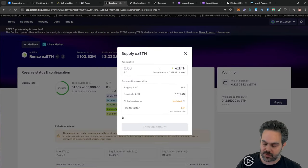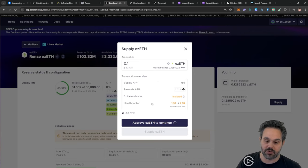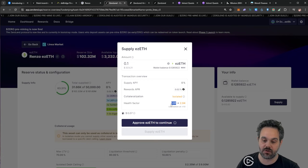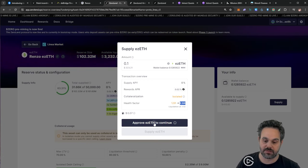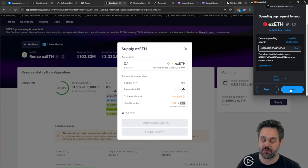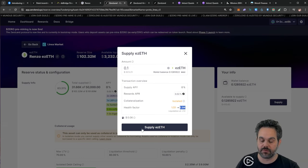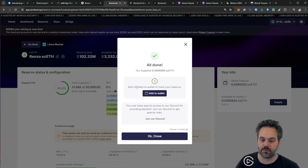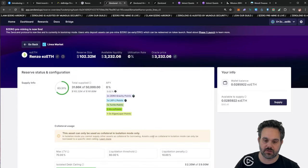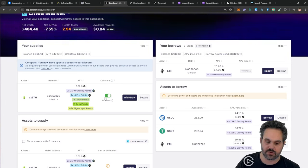I'm going to go ahead and supply 0.1 ezETH here. Because I already supplied and borrowed from this platform before, my health factor is actually going to increase since I now have more ETH on my account. I'll approve the deposit — I like to allow the contract to use only what it actually needs rather than setting maximum unlimited approval. Here the transaction is very cheap, just 1 cent, so there's no need to give the contract access to more than necessary. Now that I've approved, I can supply this value. Let's go to the dashboard where you can see my value is already there — make sure to isolate it.